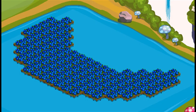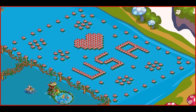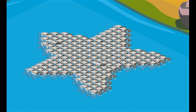Isle of Dreams: A moon planted with the deep water flower crop. Patriotic deco using captain turtles. A star made from pearl-back turtles.